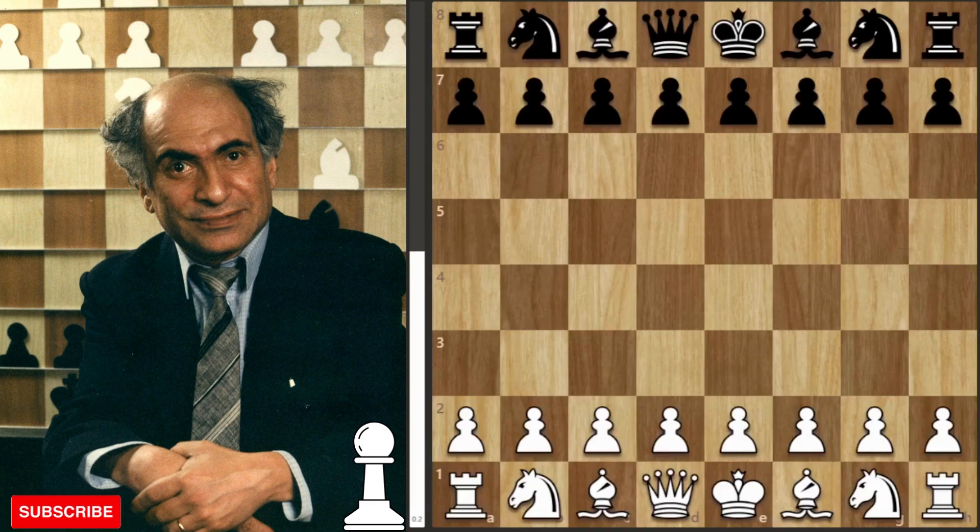You've come to watch a Mikhail Tal game, so you're expecting a little bit of magic, some sacrifices, brilliant moves, and just general absolute chaos on the board. That's exactly what you're going to get in this 21-move masterpiece that Tal played against an Estonian master, Livunay.